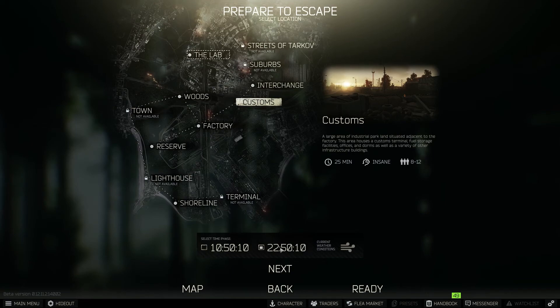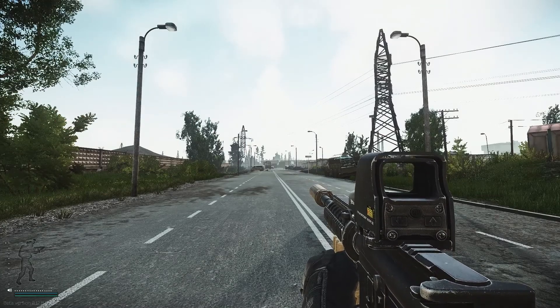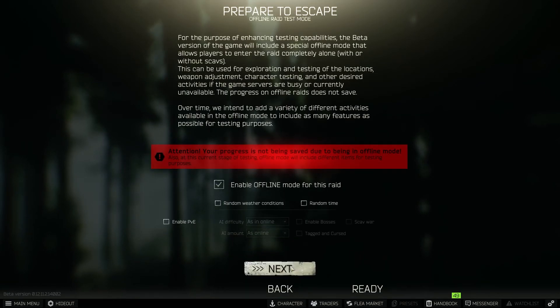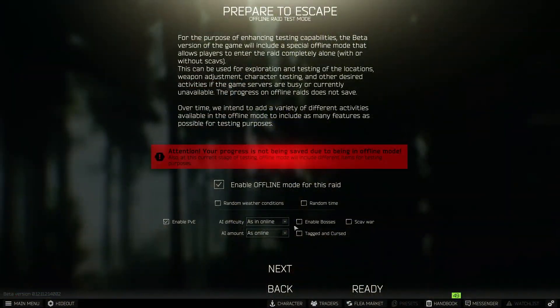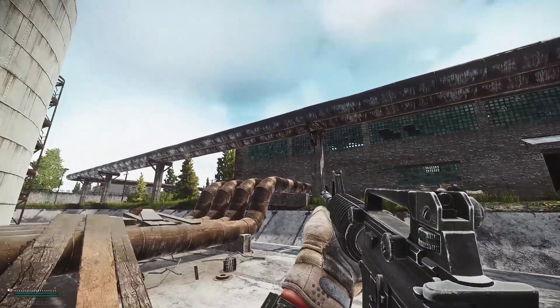Here is the selection of maps. We're going to mess around on Customs, as it is the most basic map for learning. Above the Next button you will also see two times ticking away — these are options for exploring at either nighttime or daytime. Since you won't have night vision for a while, click on whatever time is between 0600 and 1800. Then hit Next, not Ready. Here we will check the Enable Offline setting, where you can do all of your offline learning with no risk of losing your items. You will enter an offline raid with no players and the option to enable AI with adjustable settings, allowing you to practice on AI, explore the maps, or both. Keep the current AI settings and hit Ready.